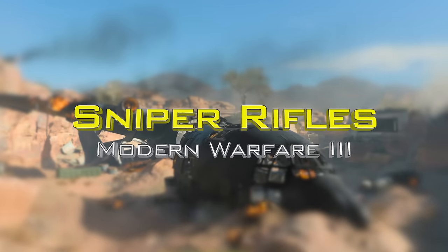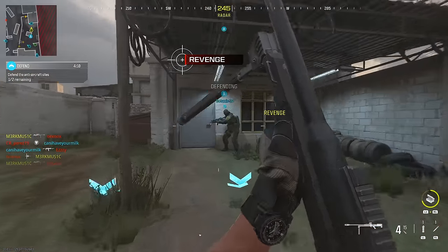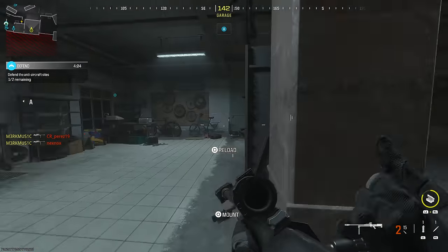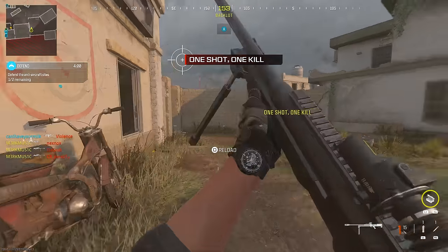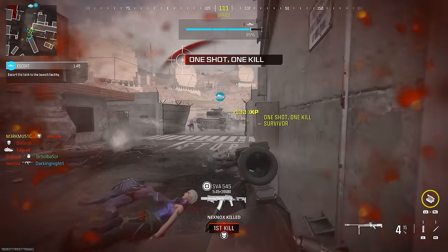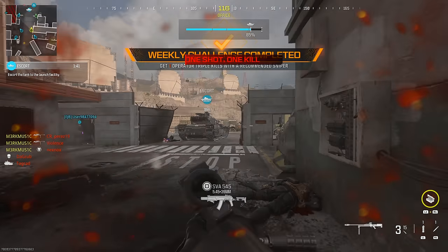Now we're moving on to the sniper rifles, which I love using so much in this game — they are so good. Starting with the KV Inhibitor... wait, the KATT-AMR. Even though this thing is slow, it hits like a truck, and even if you manage to miss collateral sometimes you'll still hit them. I choked it at first but I got it. I have so many sniper clips with the different snipers in this game because they're just so fun.